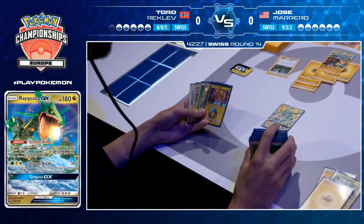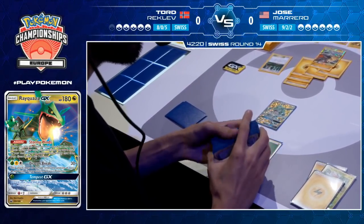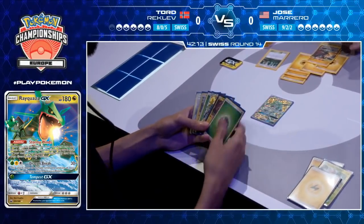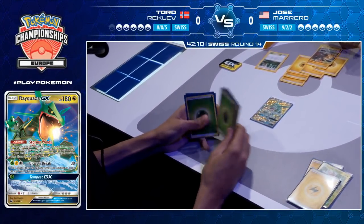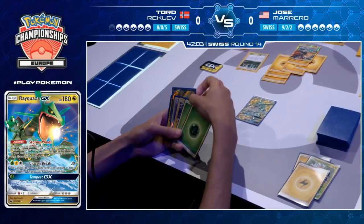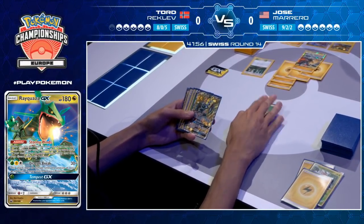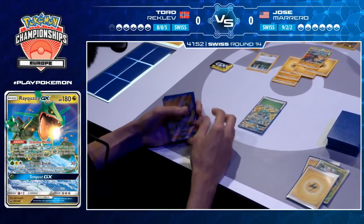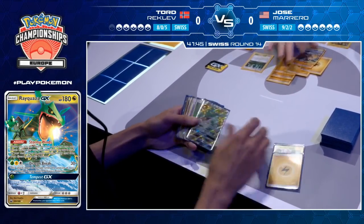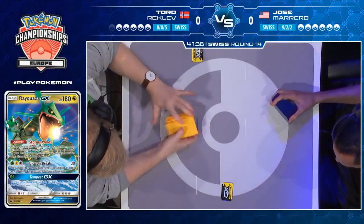Tord has had an incredible first turn, made the full impact on that second turn, and just said — Jose your hand is poor, I know it, you know it, I'm going to try and end this game in two turns. And it looks like Tord is actually pretty much on course to do that. You can tell Jose is there and he knows it's troublesome. He's got the Grass Energy ready to go and he's going to attach it to the Rayquaza. He's going to concede this game — a pretty wise decision.